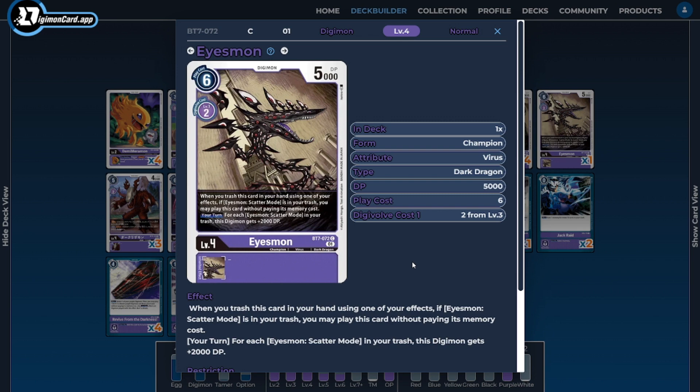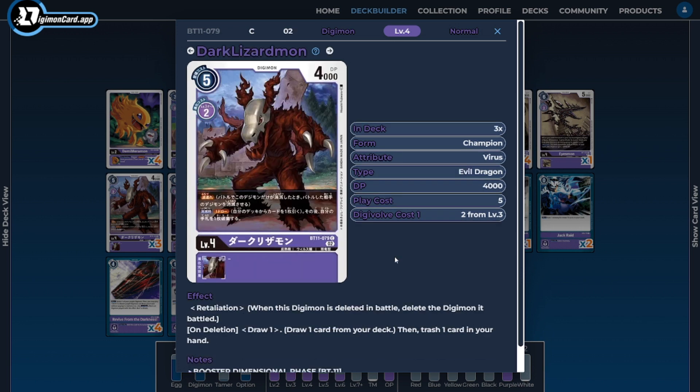Next I'm running one copy of Aizmon, unfortunately limited to one. When the situation comes up it's still a very good card — discarding it, as long as we have a Scatter Mode in our trash, means we get to play him for free. Free value is always good value, especially since we can utilize that extra body in various ways.